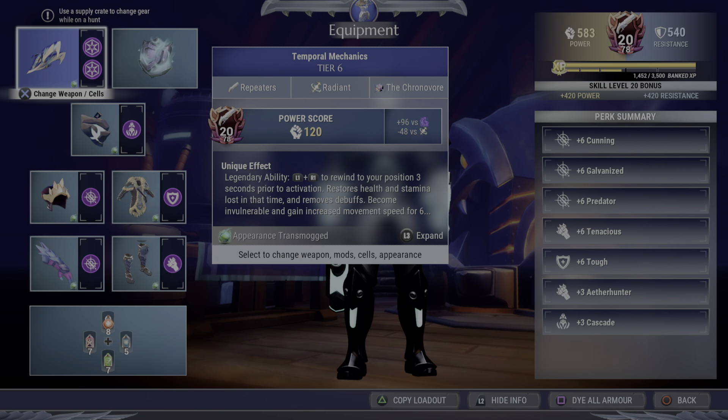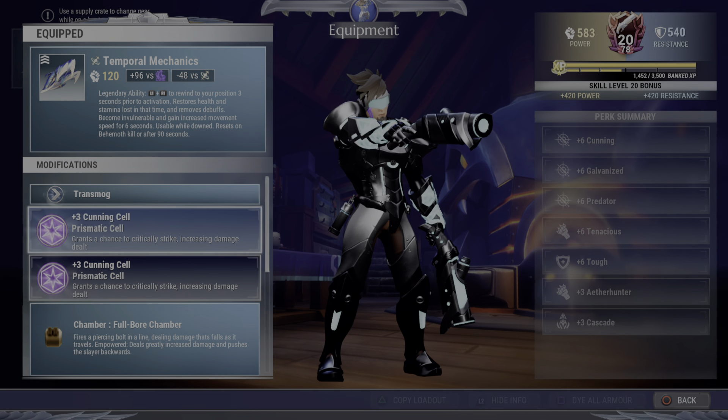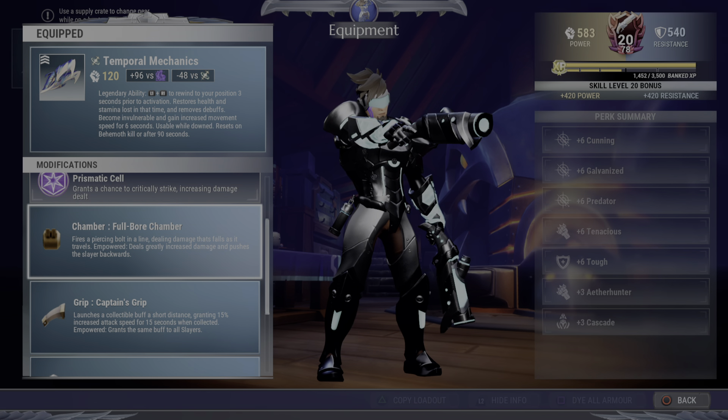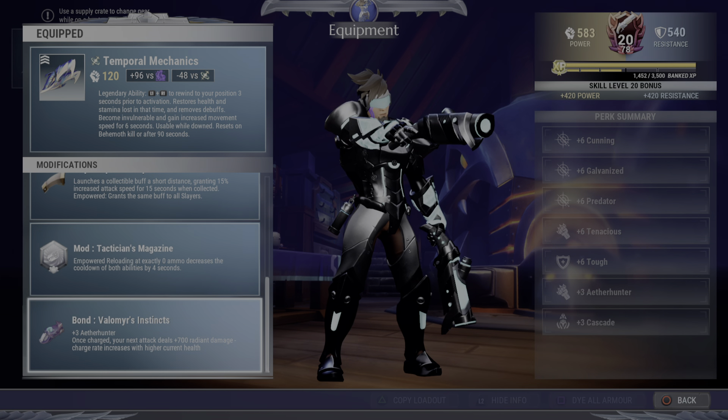It's got Temporal Mechanics on it. Good news — tomorrow they're fixing the hit boxes and the hit points on them, so that'll be great. We got a double cutting in here. Crits are very important on this build. Full Bore Chamber for top average DPS. Captain's Grip, of course, is a must. Tack Mag is a must for this build.